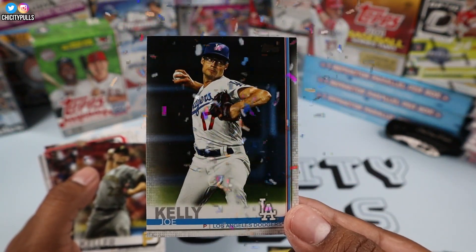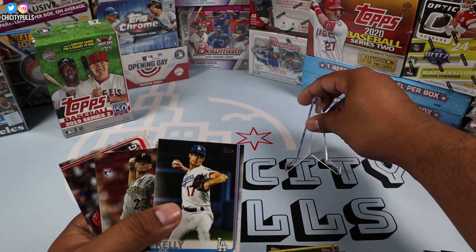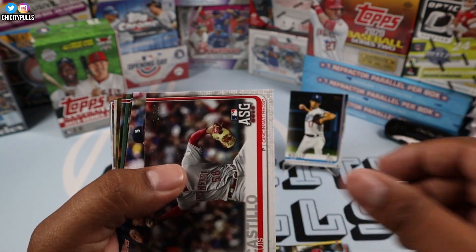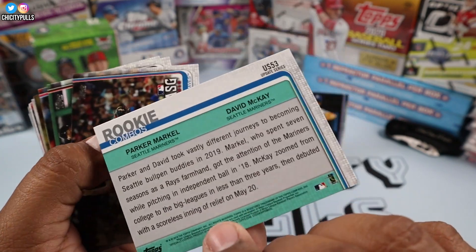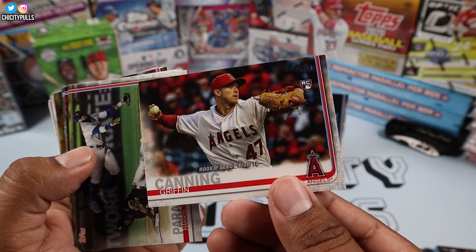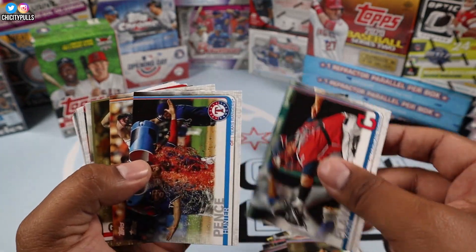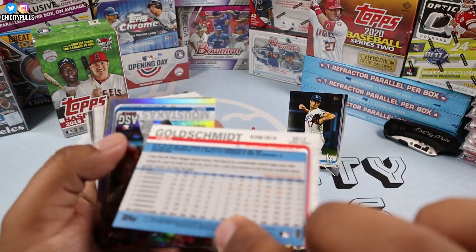Joe Kelly! There we go — the man, Joe Kelly. Most of you guys know he is a personal stan. Joe Kelly right there, let's go! Mitch Keller, Parker and David McKay rookie combos — haven't seen that one before, pretty cool. Mike Sirocco, Griffin Canning — put it to the side. Will Smith, Charlie Blackmon, Hunter Pence, and a Gold card of Paul Goldschmidt out of 2,999.